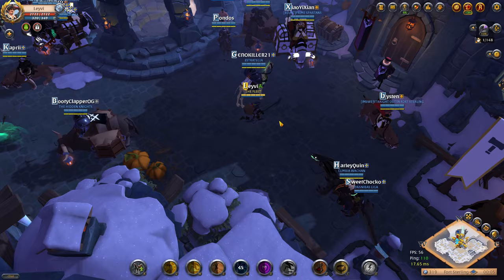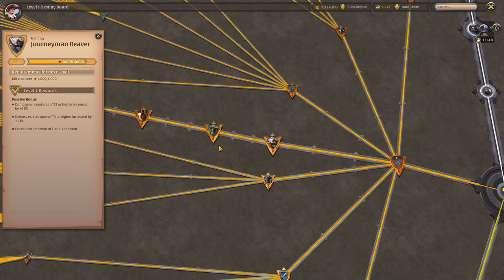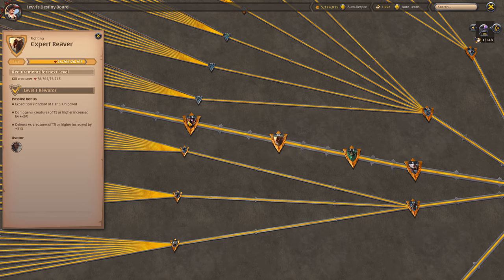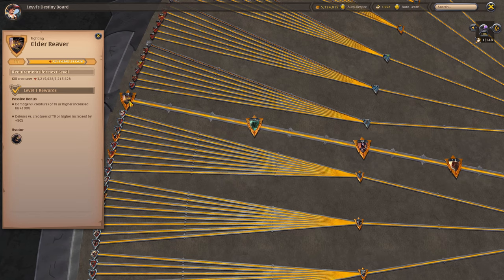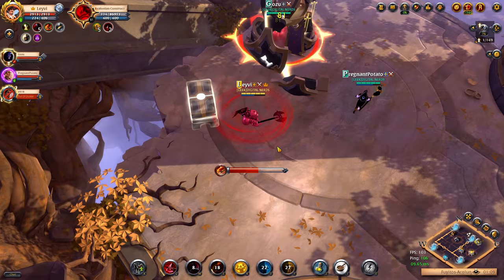Finally, I want to notify any beginners watching this video about the Reaver level. This is something that's overlooked very easily and makes for a lot of confusion in newer players. If you open your Destiny board and look to the left you will find the various Reaver levels. These will provide offensive and defensive stats for higher tier content as you unlock them. A lot of new players ask me why they take a lot of damage or don't do any damage to higher tier monsters, and 10 out of 10 times it's because they don't have the proper Reaver level unlocked.